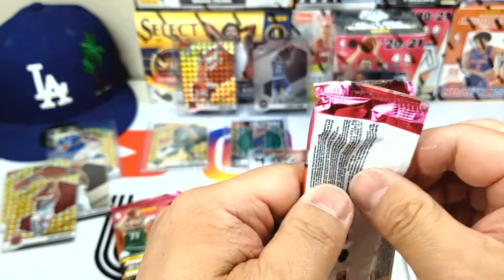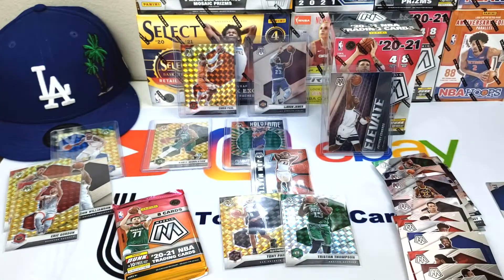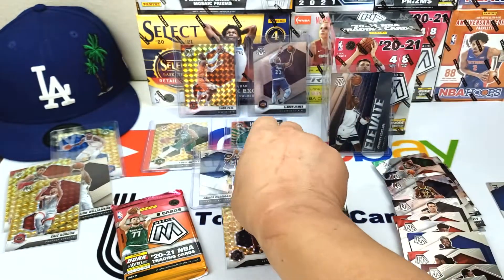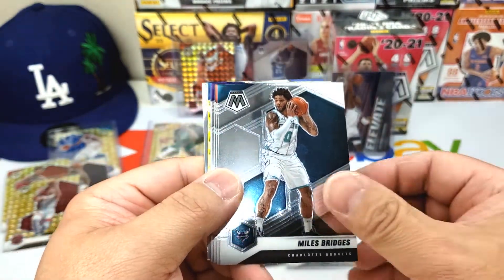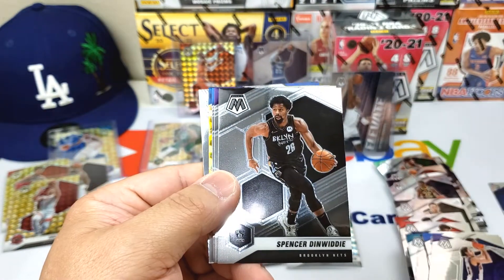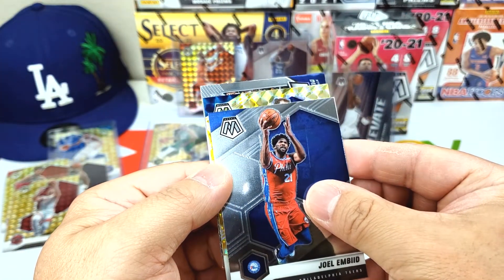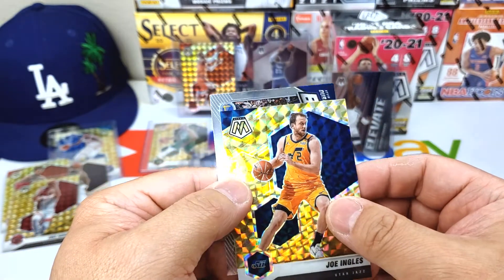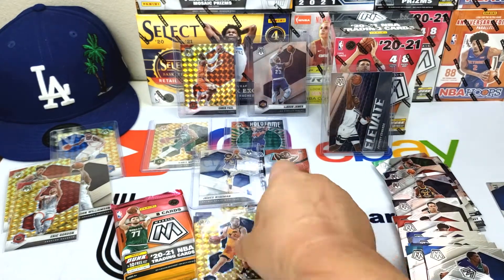Good start — James Wiseman. My James Wiseman collection is getting quite big. Steve Nash, Miles Bridges, Robin Lopez, Spencer Denwiddie, Marvin Bagley the Third, Joel — oh, is that Joe Ingles? Yes, Joe Ingles — and bang, Kevin Durant! Joe Ingles, okay — bang.